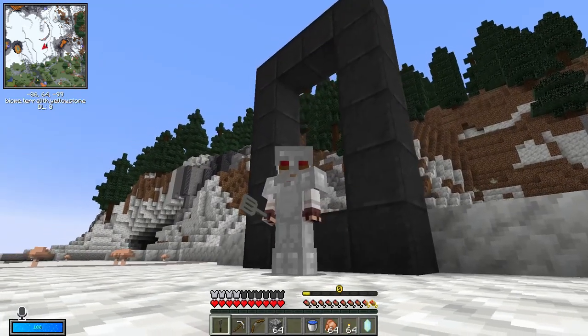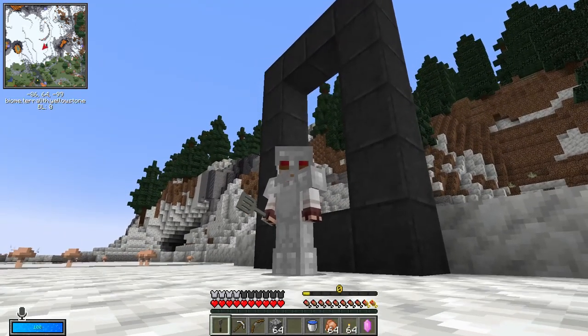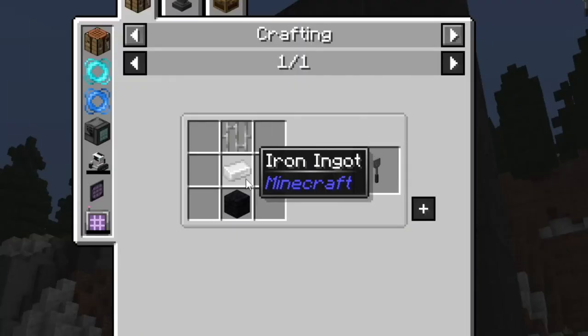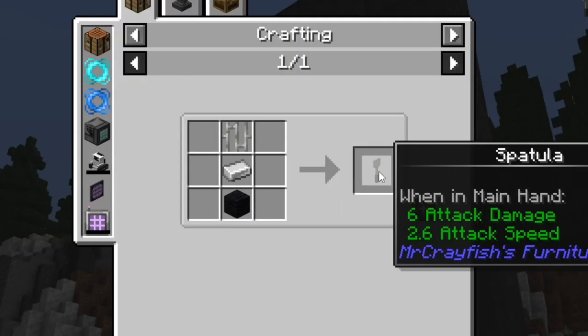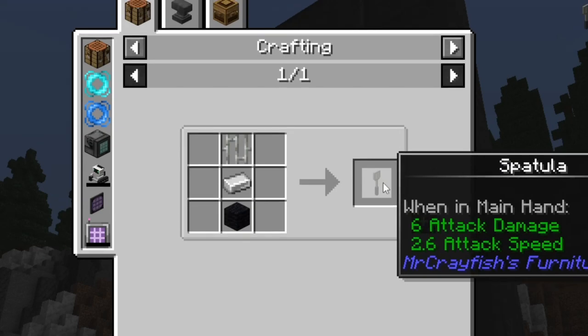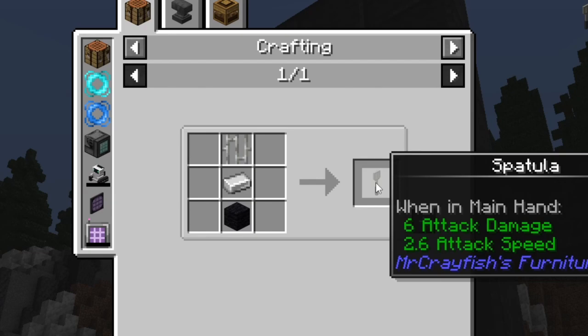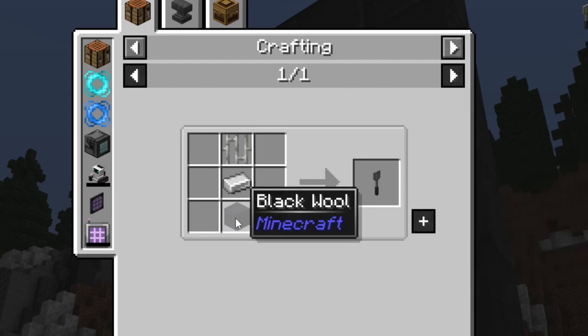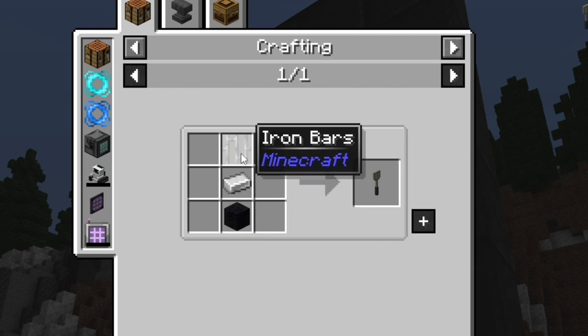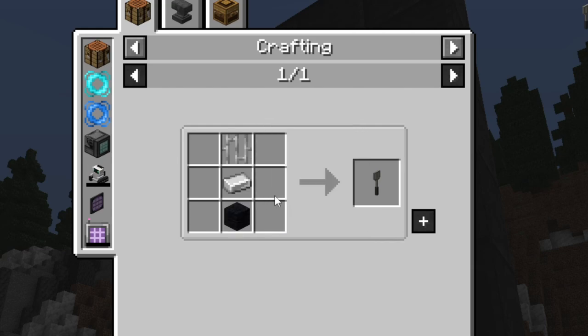The last most important tool is your spatula. You heard me right — your spatula. The spatula is a really simple tool to craft, but it's a weapon. It's not just a decorative tool thing. It's from the furniture mod, one of the mods that we have unlocked initially. It does take specifically black wool, and this can be a real challenge to try to get, but otherwise the materials are not too hard to get early game.